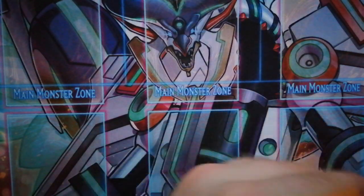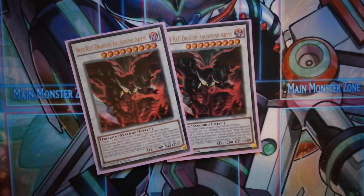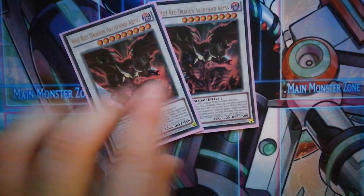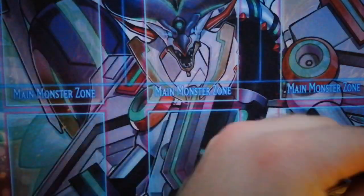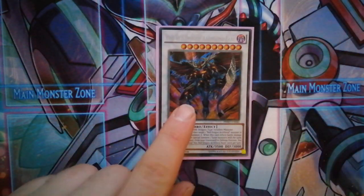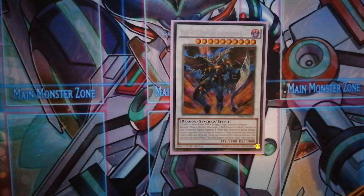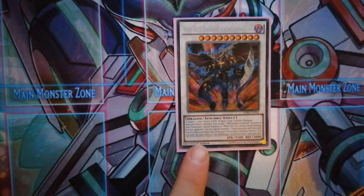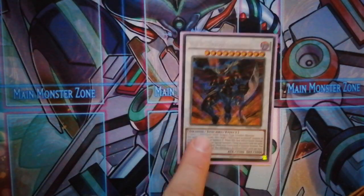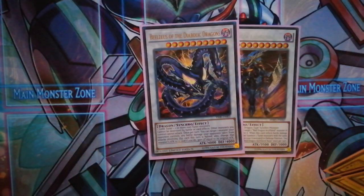The next ones are two level nines — very easy to go into. He can negate one thing once per turn, and if he inflicts battle damage you can special summon a resonator from the graveyard, so you could special summon Red Resonator and gain 3200 life points. The next one is Bane — I think he's level ten. He has the effect to tribute one of your cards and then special summon a Red Dragon Archfiend from the graveyard, so you can bring back Abyss or Red Dragon Archfiend. Another effect: if there is a resonator in the graveyard when you inflict battle damage, you can special summon that resonator and one from the deck at the same level.